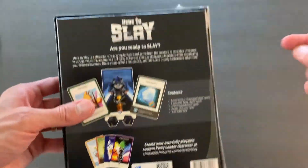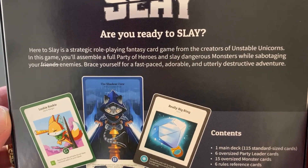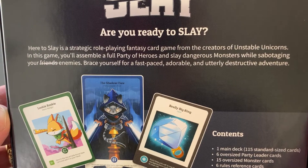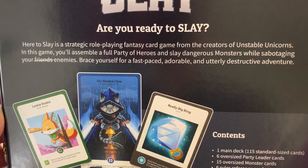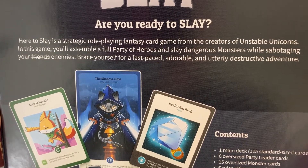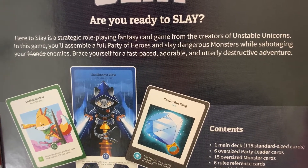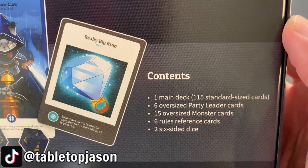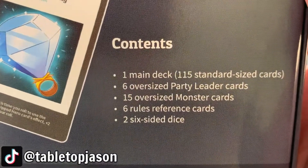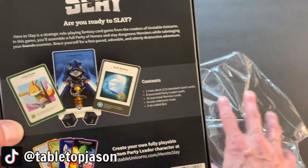But first let's read this description. Here to Slay is a strategic role-playing fantasy card game from the creators of Unstable Unicorns. In this game, you'll assemble a full party of heroes and slay the dangerous monsters while sabotaging your friends' enemies. Brace yourself for a fast-paced, adorable, and utterly destructive adventure. I think it said ages 10 and up, so it might be a little too hard for some of my younger kids, but they'll enjoy watching because they like unicorns and mice and monsters.